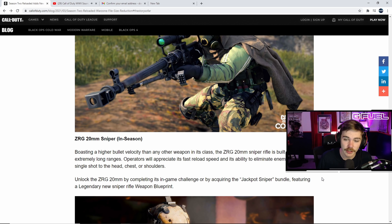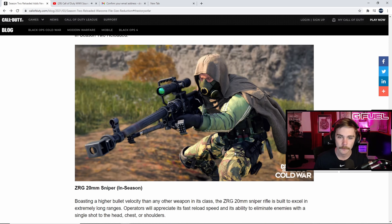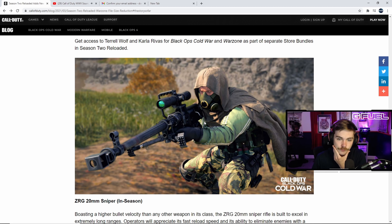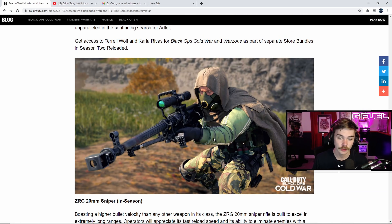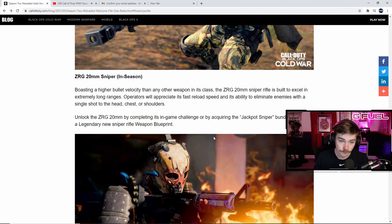New operator Wolf — Terrell Wolf — is coming at launch. From a young age he perfected his hunting skills in the Louisiana bayous. Entering service on his 18th birthday in memory of his fallen brother, he now works as an elite Delta Force sniper alongside Woods in the search for Russell Adler. His signature finishing move features his faithful canine companion — believed to be a Rottweiler. Female operator Rivas is coming later in the season.